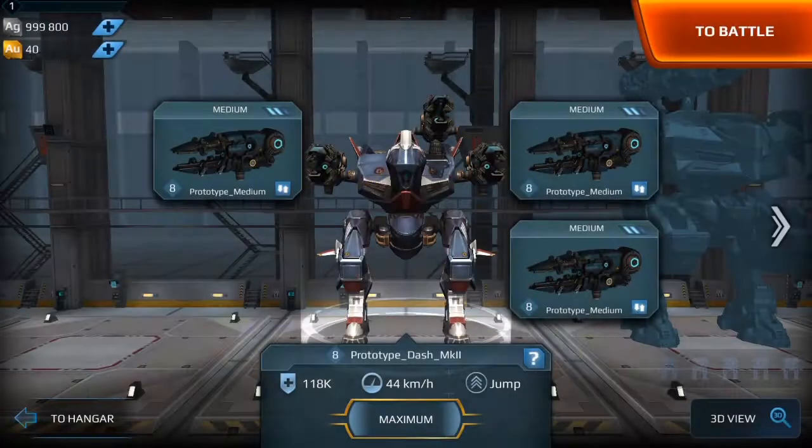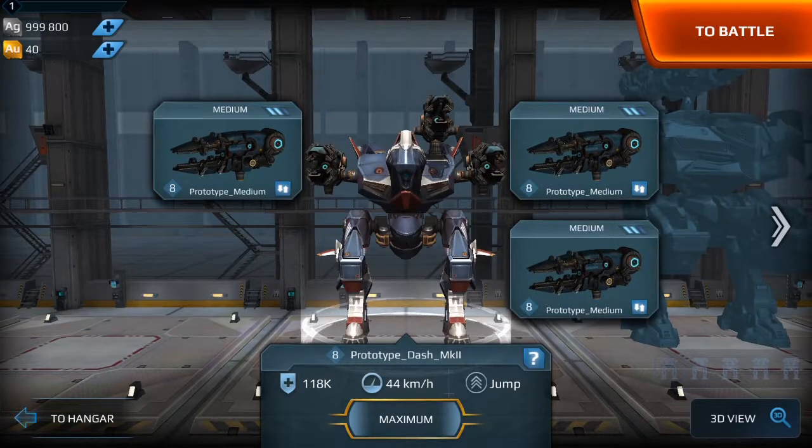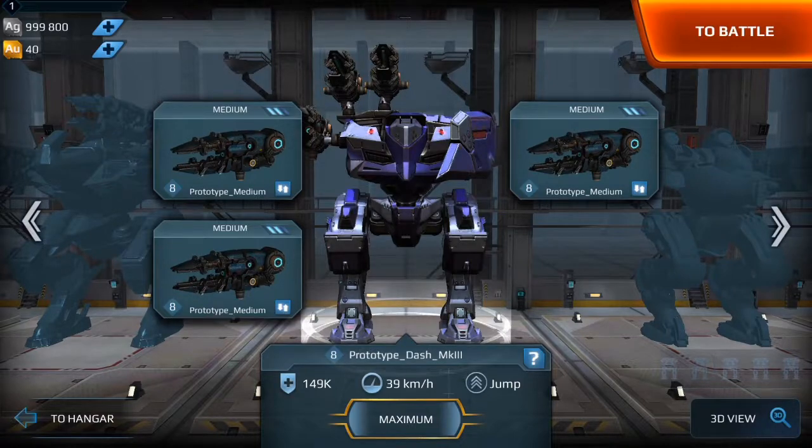So that's my first bot. The medium Dash Mark II has an Anseil shield on it, but because these weapons are energy-based, the Anseil shield will do absolutely no good whatsoever. Because of that, I also put in a Mark III dash, which is the heavy dash version. The difference in armor: 118k at 44 km/h with the medium dash, versus 149k at 39 km/h for the heavy. So obviously there's a difference in armor versus speed between the heavy and the medium.